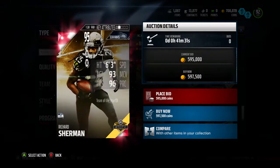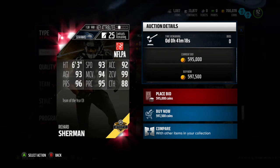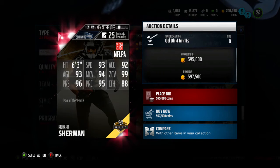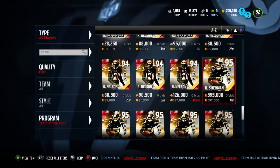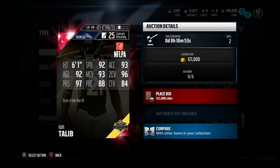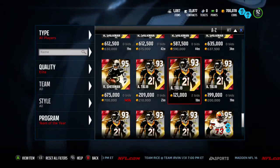Here's Richard Sherman: 99 zone coverage. Of course he's not the fastest so 93 speed could be risky putting him against some of the receivers in the game now, but with 99 zone, 88 catching, and 94 man coverage it might be a good idea. For the price I'll wait and see how the market goes — I think he's gonna come down. The next card looks really good: 92 speed, 96 zone coverage, 97 press — that 97 press is gonna be the main point on this card with 84 catching.